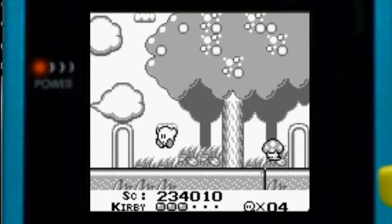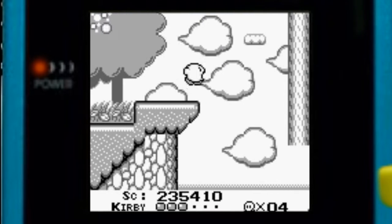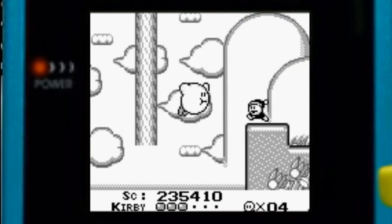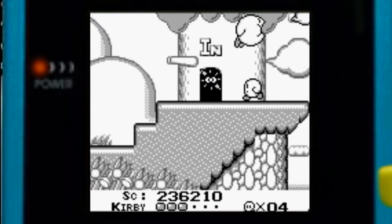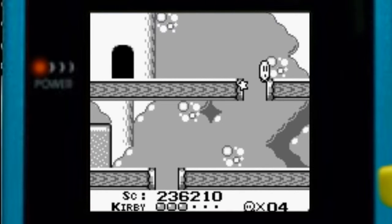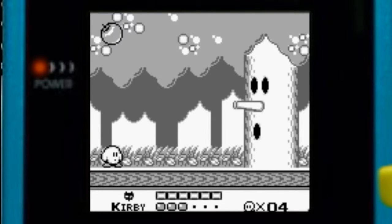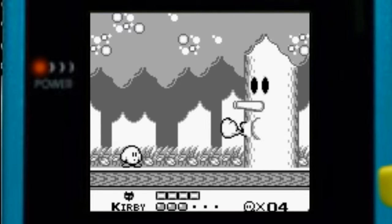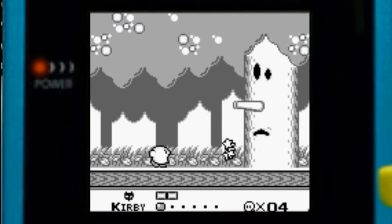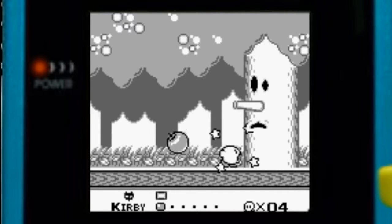Last stage: Green Greens. We know how this works. There's a bit of a flying stage with a wooden log in the way, and this Cappy is just dancing, doing his thing. I'm surprised the music doesn't change to the boss theme during these segments. I just have a bad time with the apples — when I'm not desperately trying to grab one, I run into it. Something about just moving left and right.